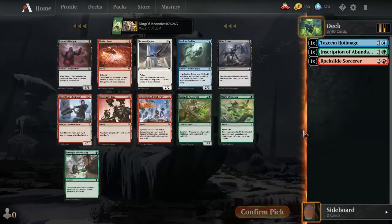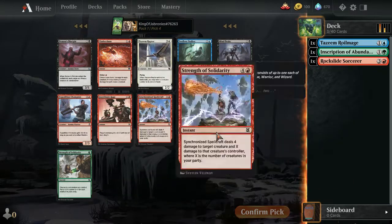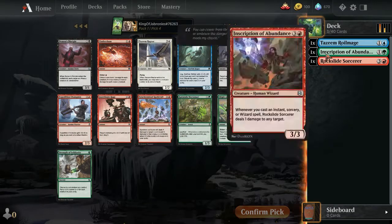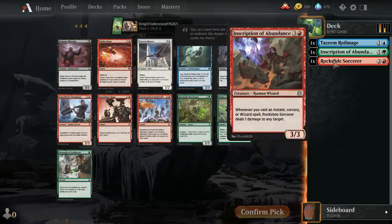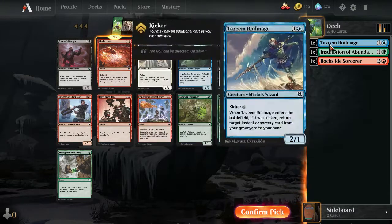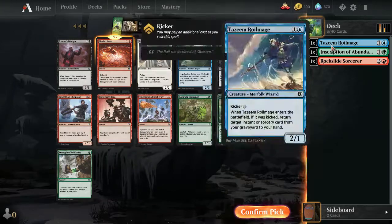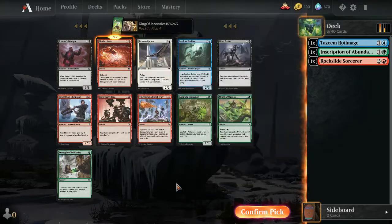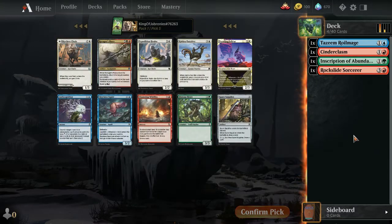Pick 4: nothing amazing in green again — a fine fight spell but better in an aggressive deck, and two bad cards otherwise. Could take Cinder Clasm if we end up in blue-red wizards — it's a nice instant that can sometimes wipe the whole board. Then hopefully we pick up enough creatures with toughness to survive it. I'll take the Cinder Clasm and maybe we end up in some sort of red control deck.